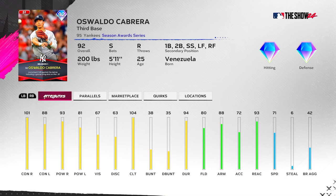Let's go ahead and take a look at Oswaldo Cabrera — 92 overall Season Awards card. Primary third base with first base, second base, shortstop, left field secondaries, and right field out as well. He's got 101 contact and 93 power versus right, 88 contact and 81 power versus left, 67 vision, 104 clutch, 80 fielding, 88 arm, 93 reaction, and 71 speed.